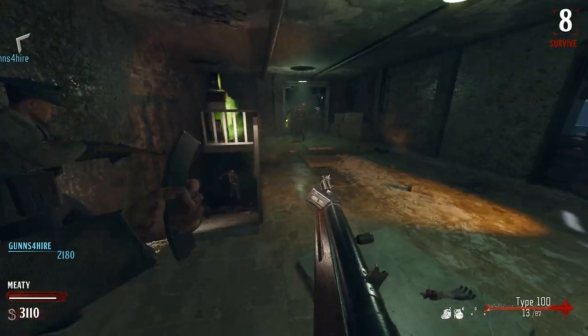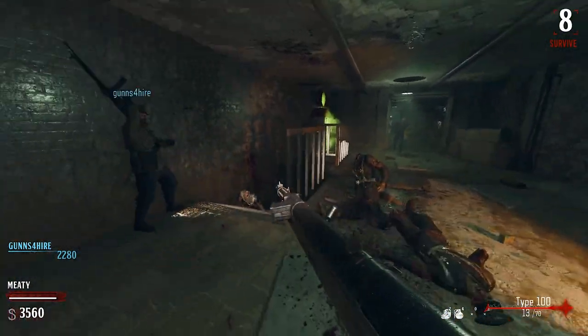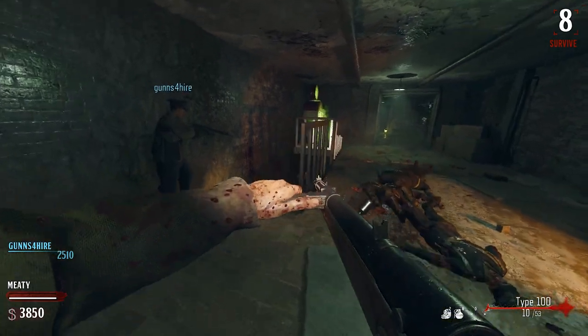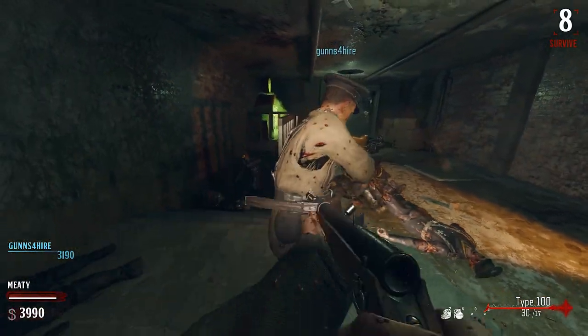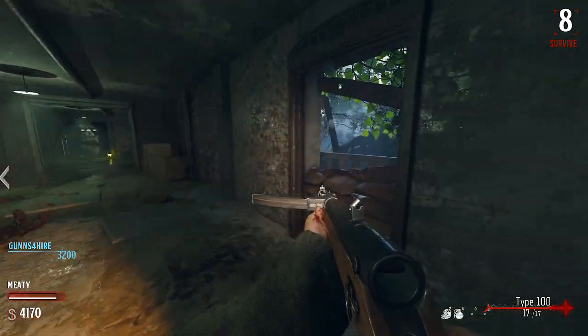Did you get the STG or is that the MP40? Type 100 — I guess I got it out of the box. They're starting to push. I'm gonna throw a grenade down there. Got a crawler.